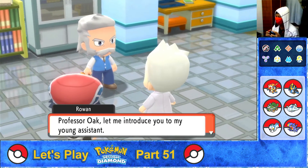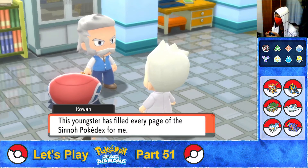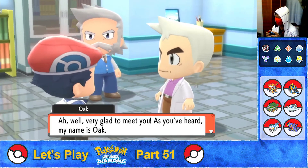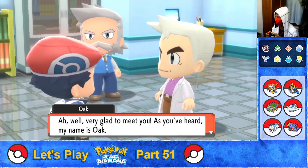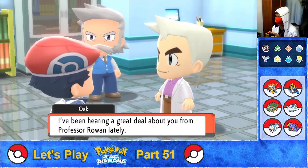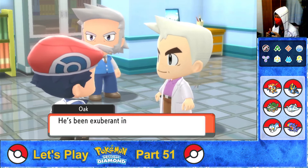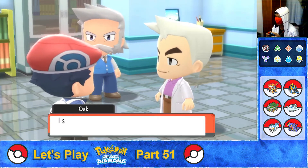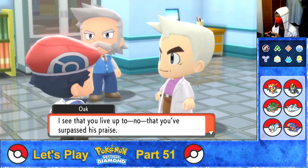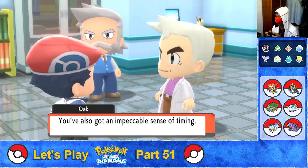Professor Rowan introduces the player — this youngster has filled every page of the Sinnoh Pokédex. Oak says he's very glad to meet the player, and that he's heard a great deal about them from Professor Rowan lately — exuberant praise about a fantastic young trainer who has surpassed all expectations, with an impeccable sense of timing.